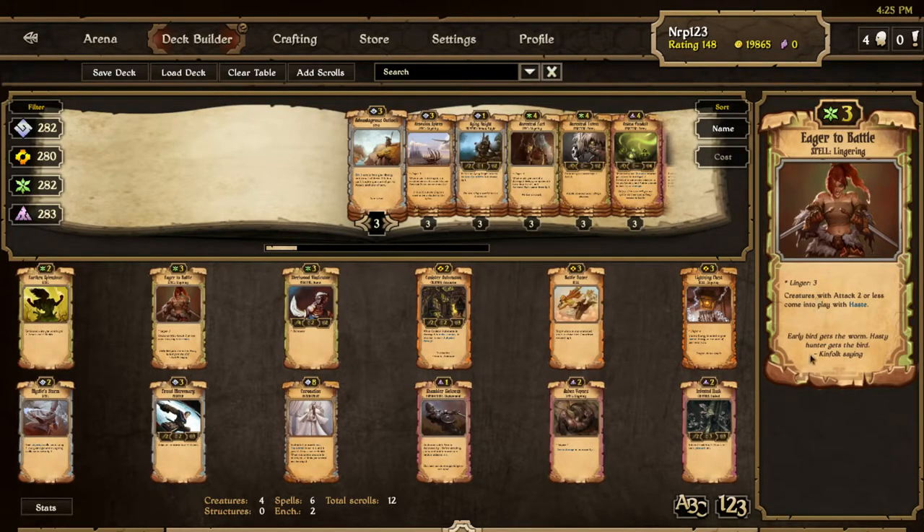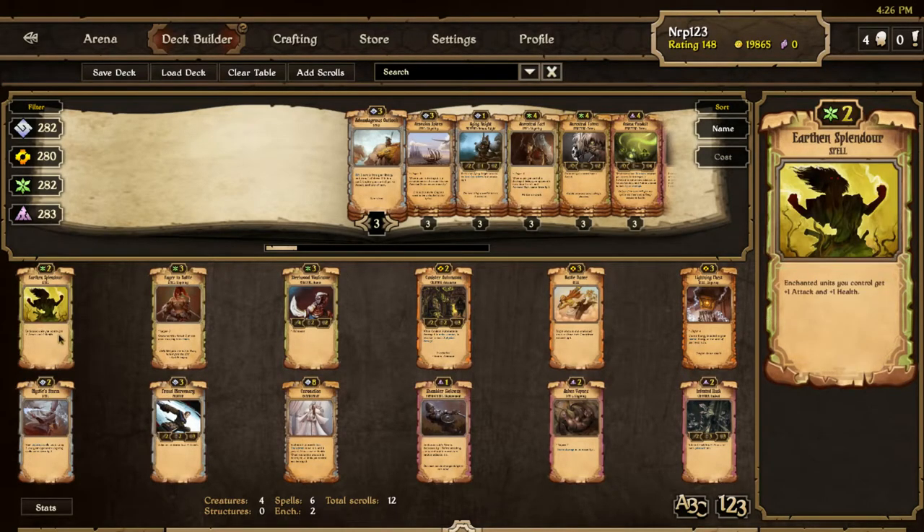Eager to Battle: creatures with two attack or less come into play with haste — 'early bird gets the worm, hasty hunter gets the bird' is the Kinfolk saying for flavor. Sorry about the unstructuredness here — I just want to get this out because I'm home from school kind of late, so this video is going up much later than these scrolls were actually put on the test server.